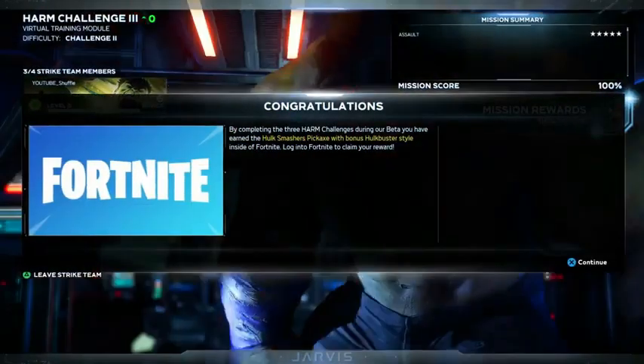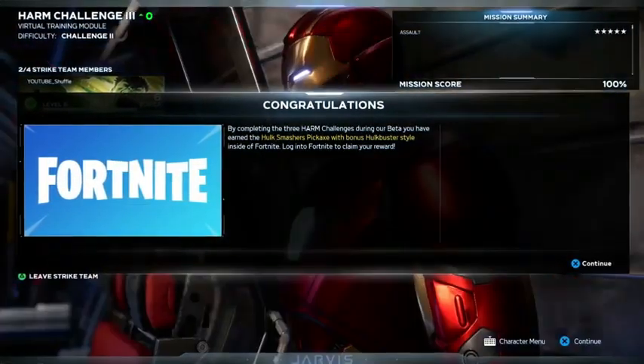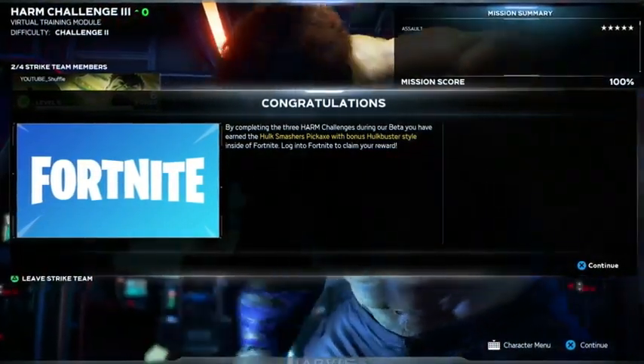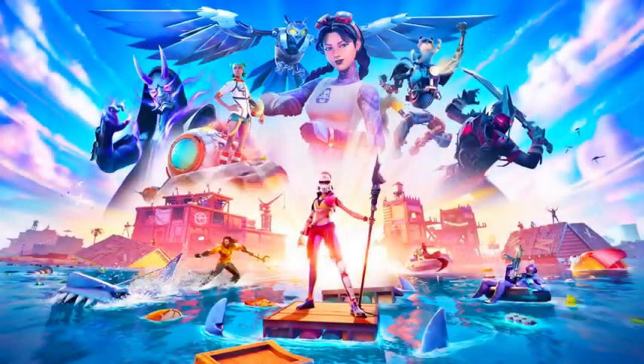It reads: Congratulations! By completing the three harm challenges during our beta, you have earned the Hulk Smasher's pickaxe with bonus Hulkbuster style inside of Fortnite. Log into Fortnite to claim your reward. So head over to Fortnite and claim the pickaxe.